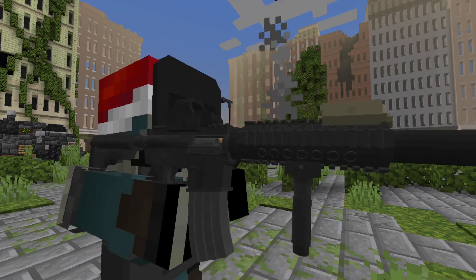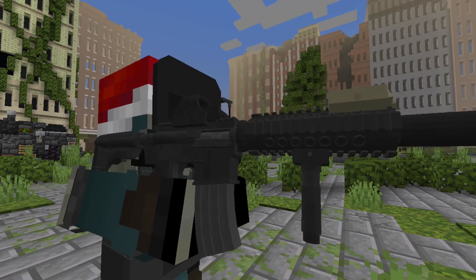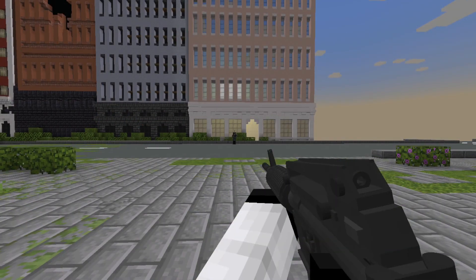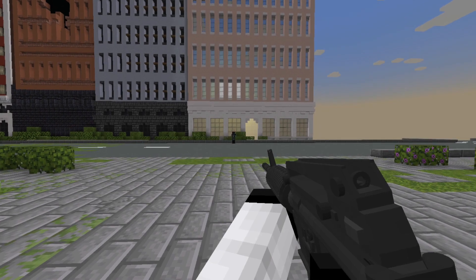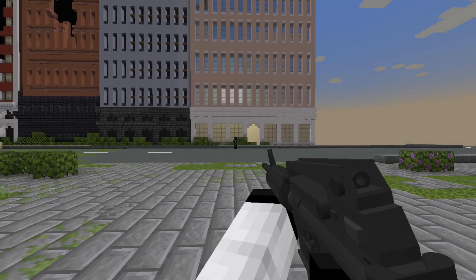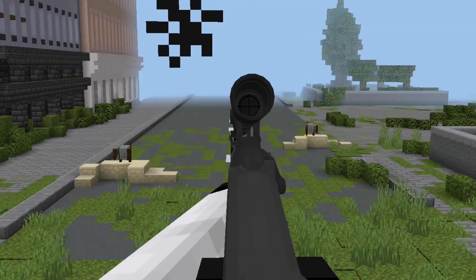When the guns fire in third person, or someone is watching you fire, you can see the bullet cartridge ejecting from the chamber and recoiling back. You can also hear bullet cracks when bullets go nearby or pass by you. There's more that you can check out in the add-on, but this seems to be it for this video.